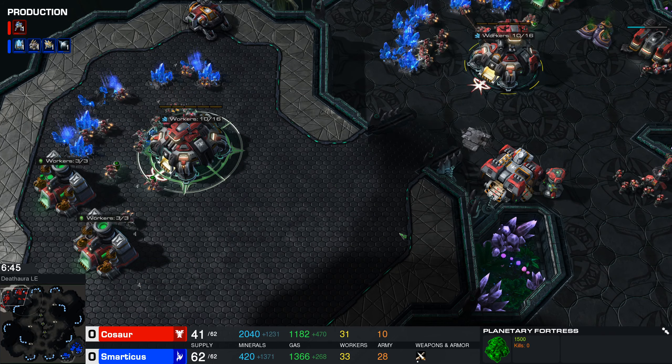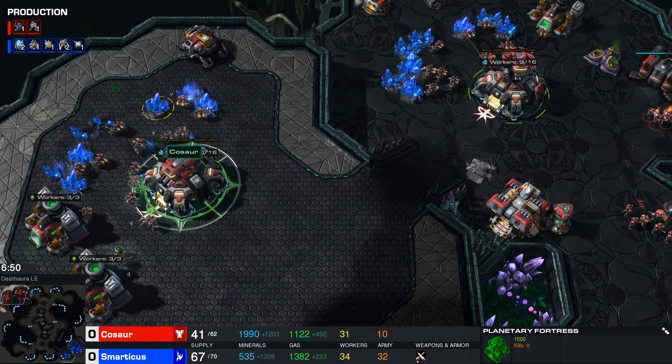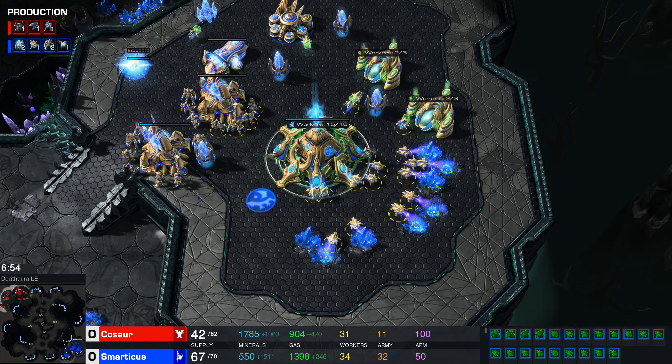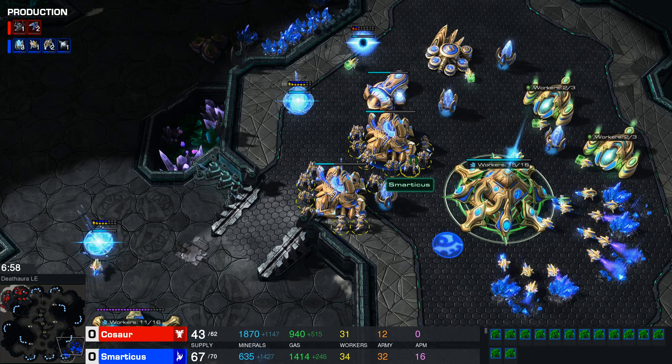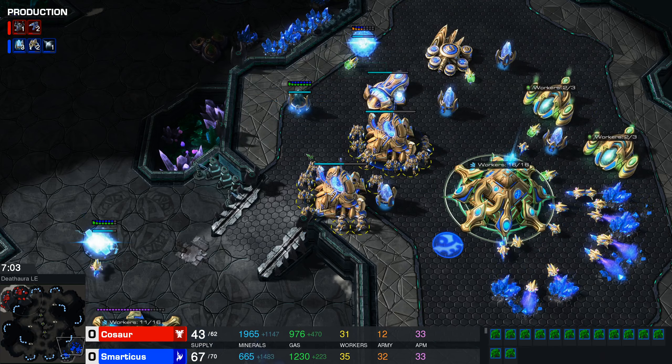Kosor is still firmly refusing to build workers - he's now got 20 workers mining, but we're six and a half minutes in. At this time in the game you should absolutely be saturated with all your workers mining. Smarticus, you've got a bunch of zealots - if I look at the army supply it's heavily in your favor, and you're still continuing to build zealots.